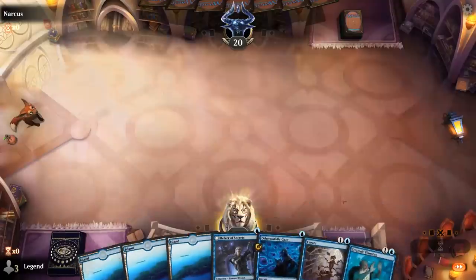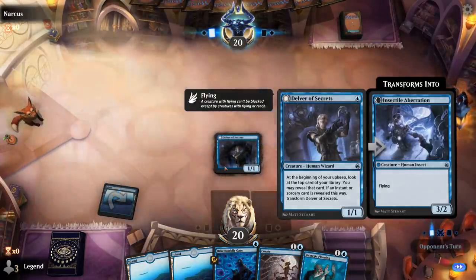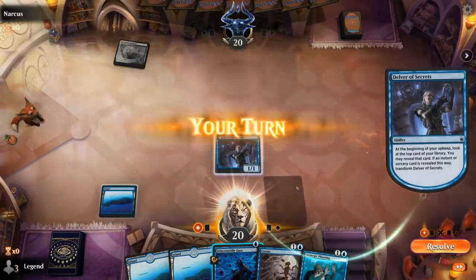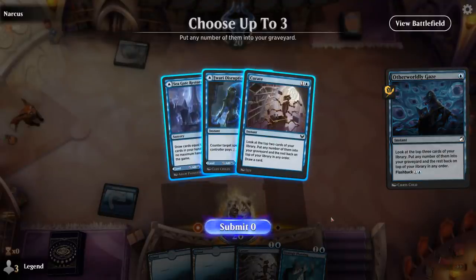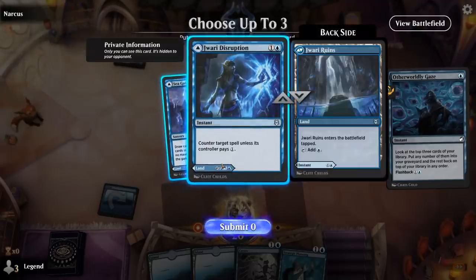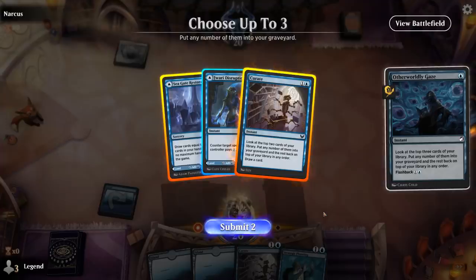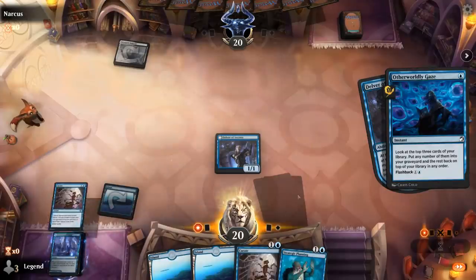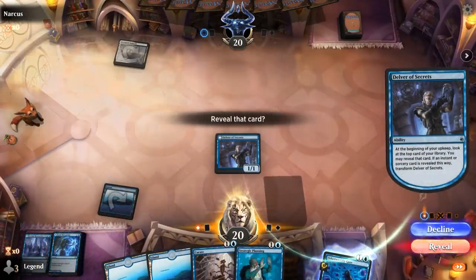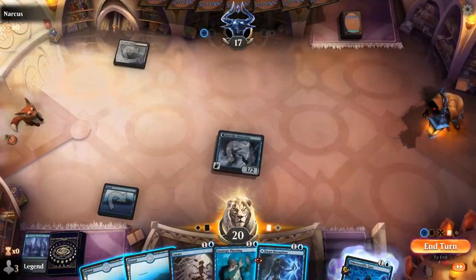We're on the play with a reasonable hand. Turn one Delver, and we can Gaze to potentially set up the transformation. I want to put everything but one card in my graveyard. I'll take the Curate as the best draw, and then cast it in the same turn. Attack for three, then play a tapped land.